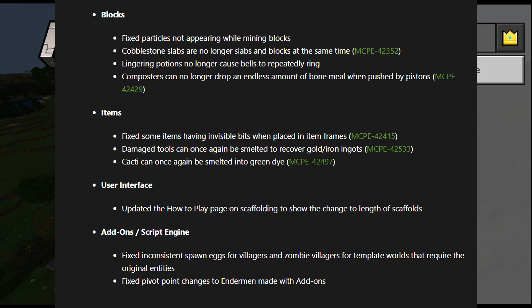Blocks: fixed particles not appearing while mining blocks. Cobblestone slabs are no longer slabs and blocks at the same time. Lingering potions no longer cause bells to repeatedly ring. Composters can no longer drop endless amounts of bone meal when pushed by pistons — that would be a bad glitch. Fixed some items having invisible bits when placed in item frames. Damaged tools can once again be smelted to recover gold and iron ingots. Cacti can once again be smelted into green dye. User interface: updated the how-to-play page on scaffolding to show the change of length of scaffolds. Add-on script engine: fixed inconsistent spawnings for villagers and zombie villagers for template worlds. Fixed pivot point changes to endermen made with add-ons.